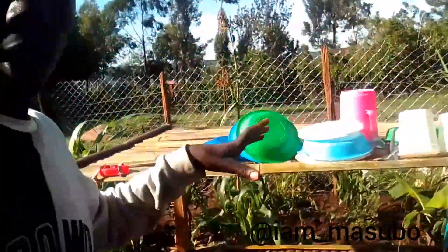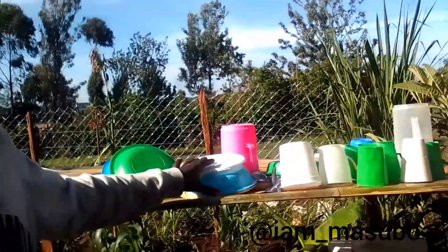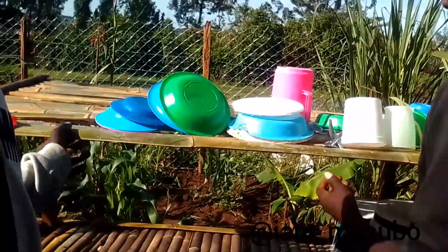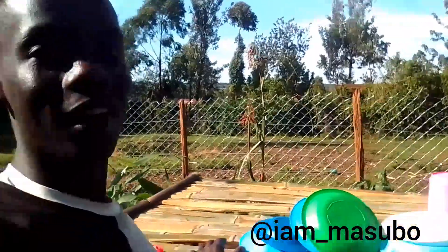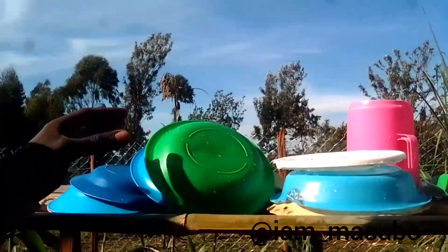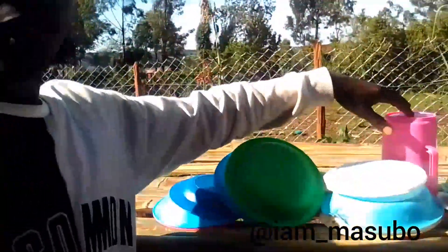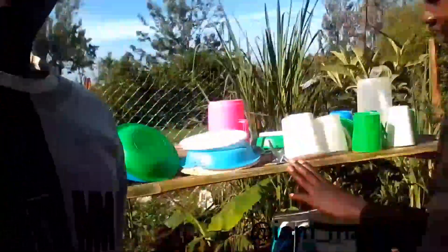Let's go check on another project at Mama Felistas'. For now he can wash his utensils and put them to dry. Lucas, how do you see the rack? In our language it is called the 'tangora.' Here is where he puts sufurias, and up here he puts plates, jugs, and cups. Let's go check on yesterday's project — the kitchen.